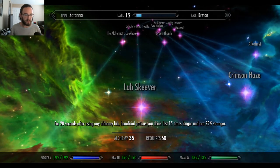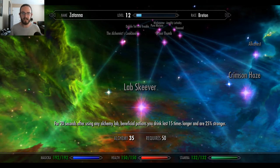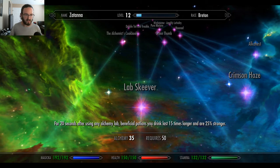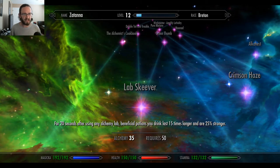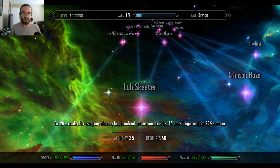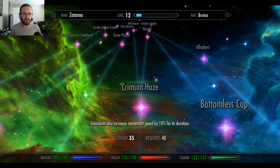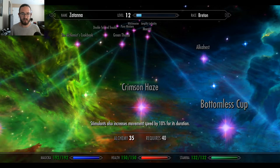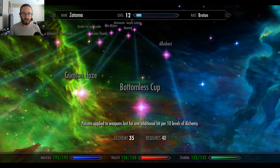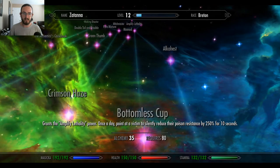Let's move on to Lab Skeever. For 20 seconds after using any alchemy lab, beneficial potions you drink last 15 times longer and are 25% stronger. Wow. Crimson Haze: Stimulants also increase movement speed by 10% for its duration. Bottomless Cup: poisons applied to weapons last for one additional hit per 10 levels of Alchemy. That's really good — so at level 100, you've got 10 hits with the same poison. That's insane.